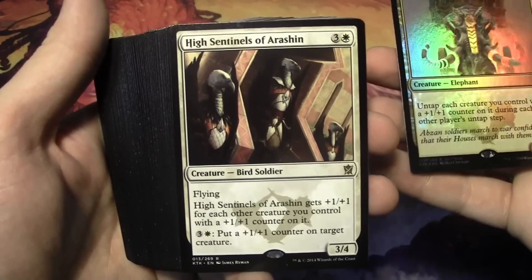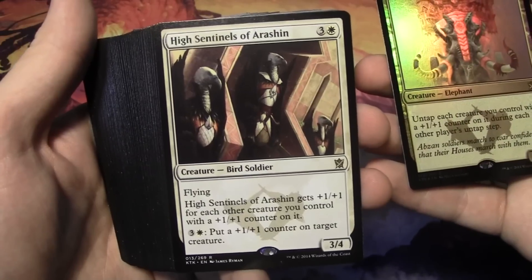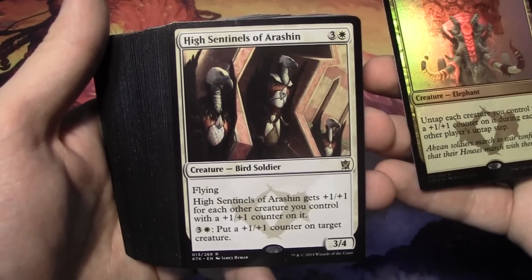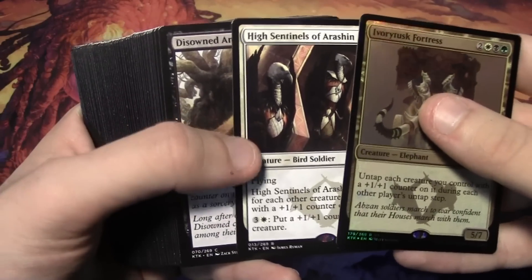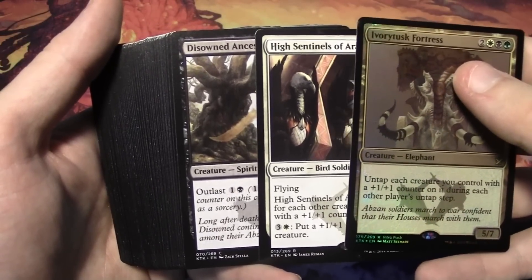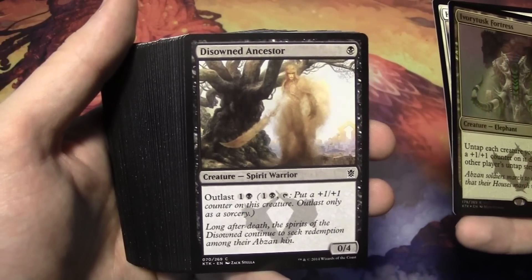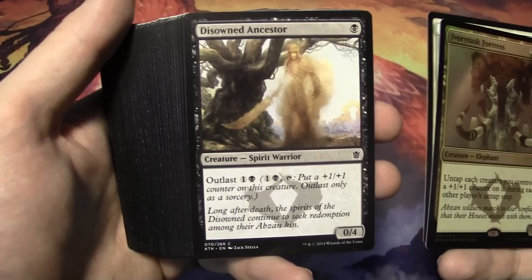Our other rare that we get in here is High Sentinels of Arashin. It's a 3/4 for 4 with flying, and it gets +1/+1 for each other creature you control with a +1/+1 counter on it. And for 4 mana, put a +1/+1 counter on target creature. That's pretty sweet — it enables the whole Outlast and Abzan mechanic for your creatures, even if they don't have the means of putting counters on themselves.